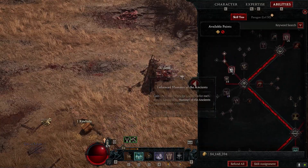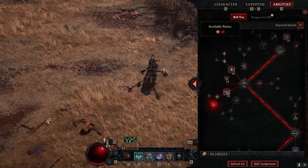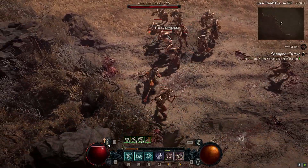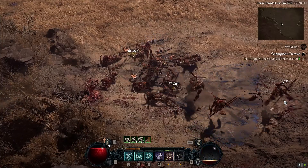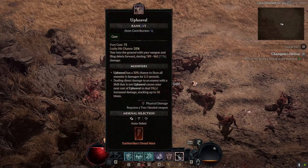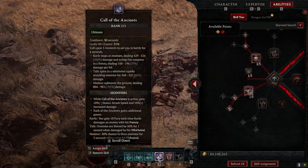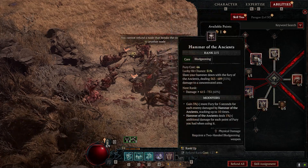Upheaval is also pretty solid, and I'll show the range difference. If you prefer Upheaval, there is a legendary power for it in the Codex of Power. As you can see, Upheaval has some decent range — you're not a Sorcerer, but you can target and kill enemies from a distance, which is really nice. There's also a legendary aspect that causes one of your Call of the Ancients guys to also use Upheaval about 40% of the time.